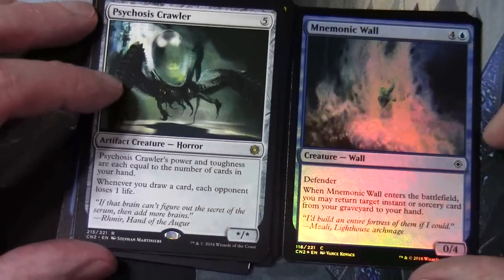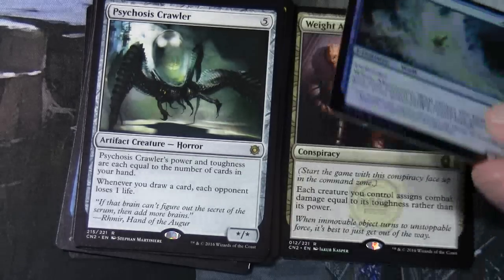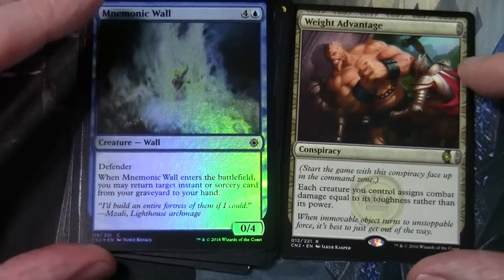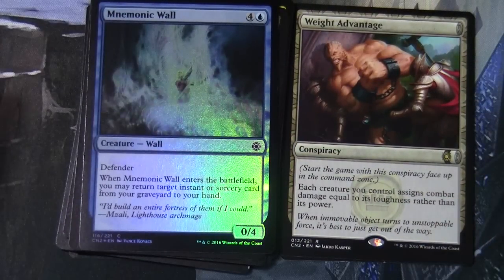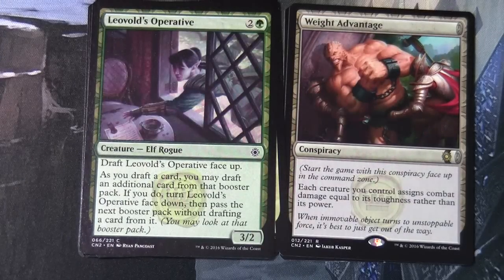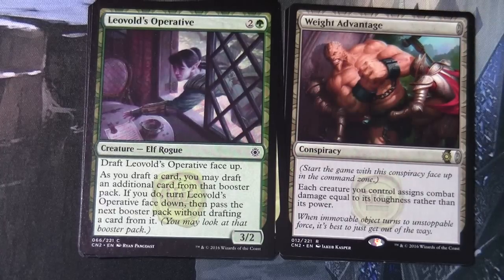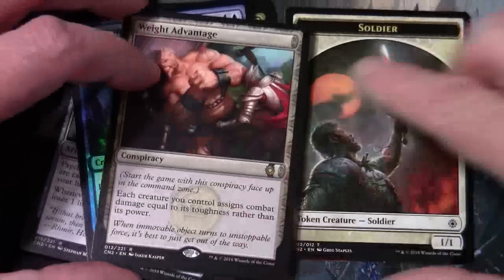We have a foil Mnemonic Wall - four and a blue for a 0/4 creature wall with defender. When it enters the battlefield you may return a target instant or sorcery card from your graveyard to your hand. Our conspiracy card is Wait Advantage: start the game with this conspiracy face up in the command zone - each creature you control assigns combat damage equal to its toughness rather than its power. So the conspiracy cards affect the game and reside in the command zone, while cards like Leopold's Operative affect the draft. And we have a soldier token.